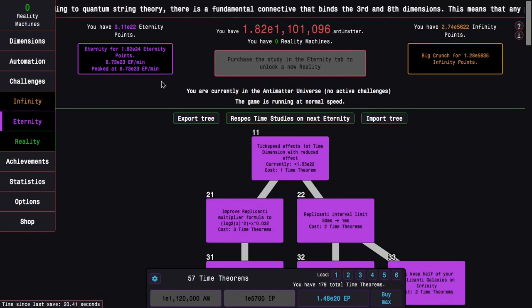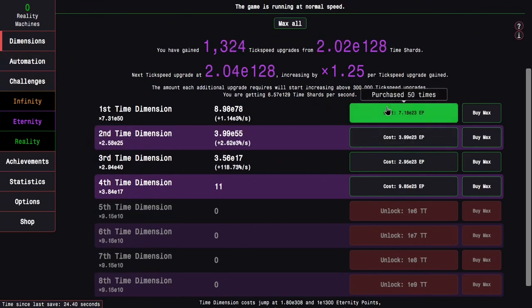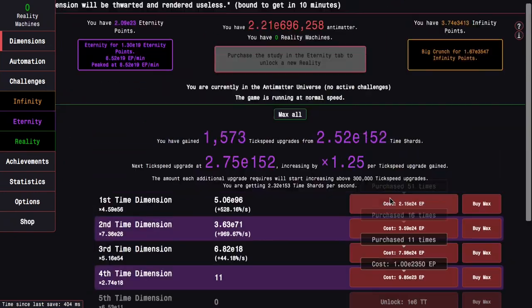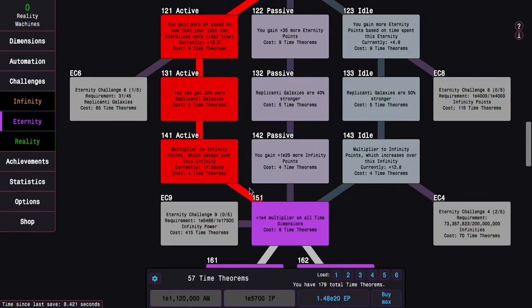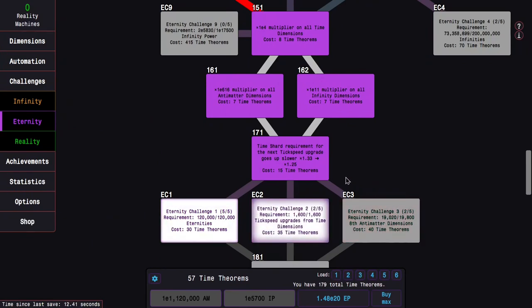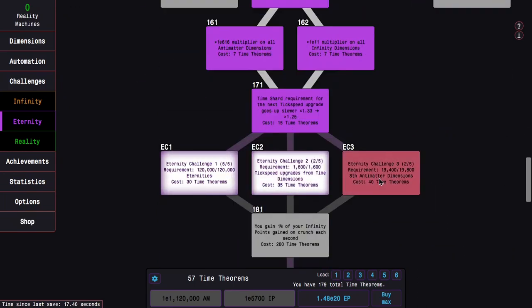We'll see how far that gets me. There's E5600 infinity points — it looks like I can get about maybe two E24 eternity points. This gives me an additional four more of these time dimension upgrades. I keep mixing up time dimension and time theorem and time studies and time everything. But anyway, there's a whole bunch of stuff I can do.